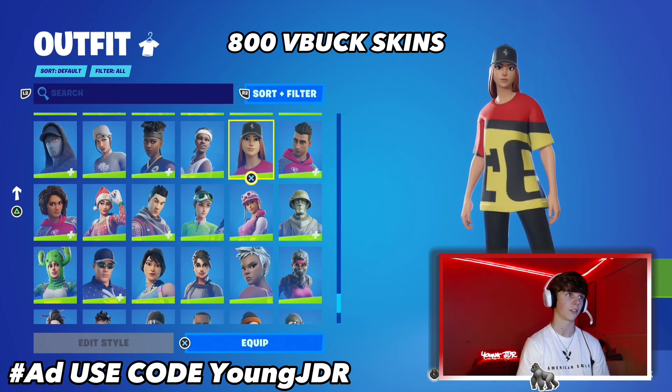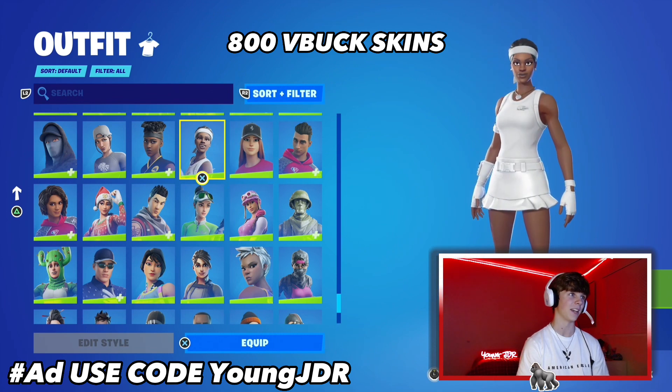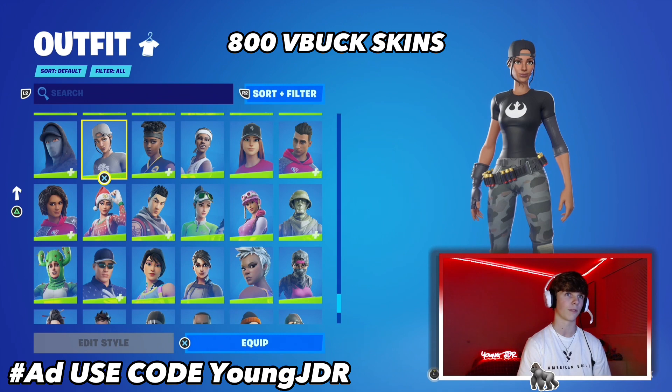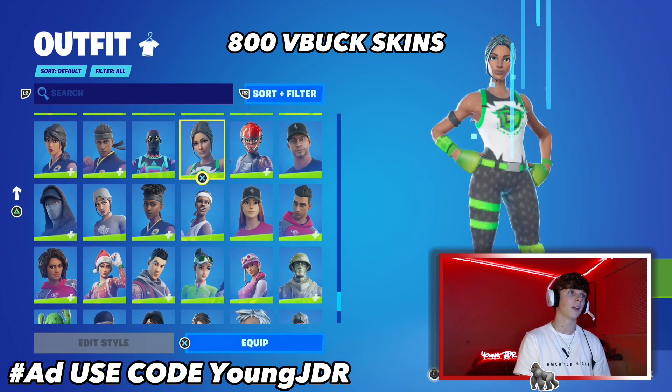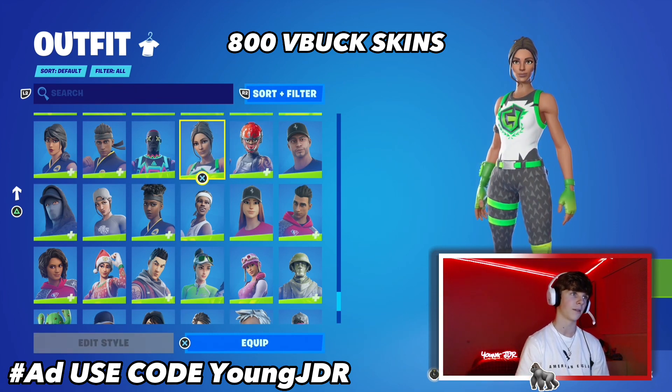A lot of people's favorite skins are actually these 800 V-Buck ones — the cheaper ones, which is crazy. The NBA 75 skin, Cobra Kai, Ferrari — some collabs are only 800 V-Bucks, which is insane. The banner skins were actually one of the first fully customizable skins, which sparked the superhero skins later on. Another FNCS Major Glory skin here too.